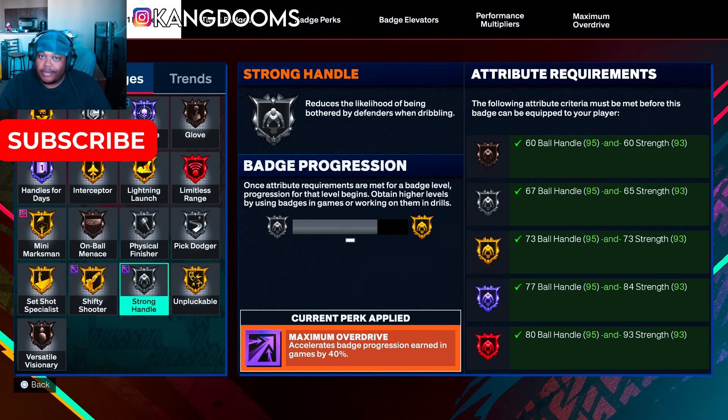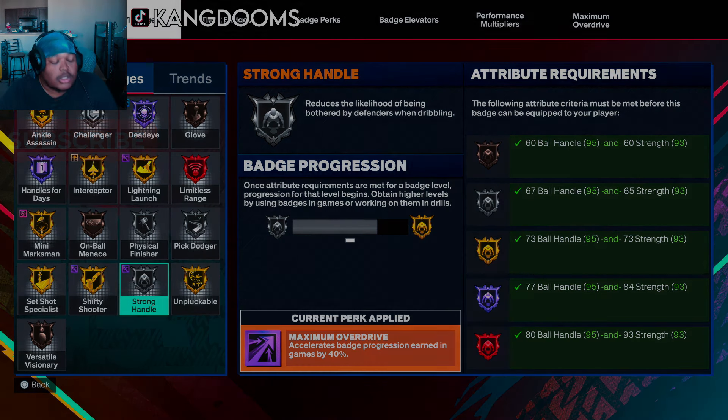If you like this build — it's a 6'3 mini marksman — focus on speed, you can play lock with it, work your way to immovable enforcer legend, max plus-one it, and once the cat breaker hits hall of fame you'll lowkey be an annoying fast big-body lock — like Kyle Lowry going super saiyan. If you haven't subscribed yet, definitely subscribe, drop a like for the algorithm. Peace.